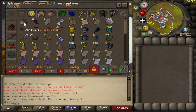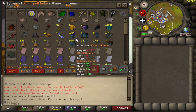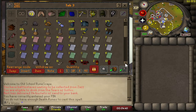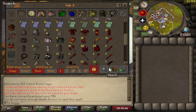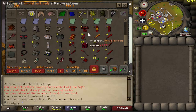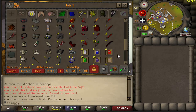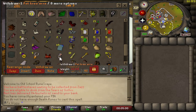This is kind of a clue tab with different types of things — some alkables. Most of these, the rune full helms and the rune kite shields, are from warped jellies. Different types of armors that I never use, dragon items, this is graceful, some god books, and there are two random pets: Kril and Kree.